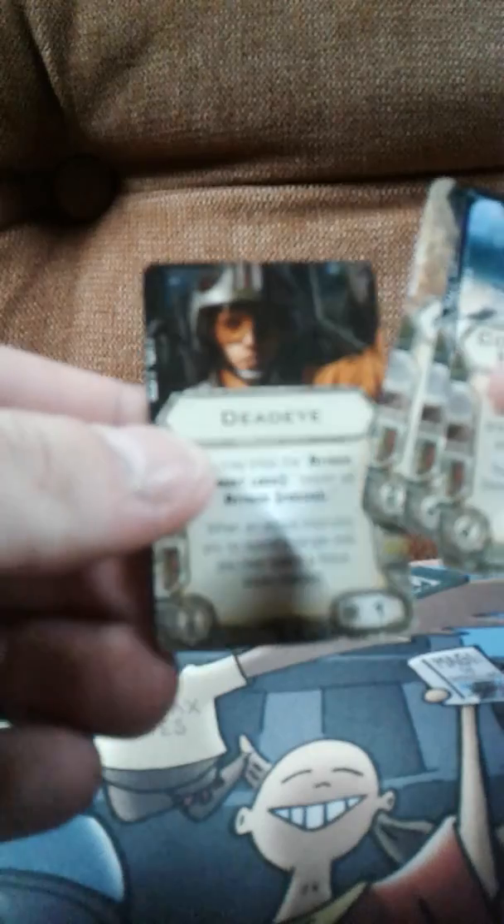Arvel looks like he could be a lot of fun to play with, and Tycho looks like he could be a lot of fun as well. For the upgrades we got Concussion Missile, Cluster — another Cluster, yay — Homing, Push the Limit, and Dead Eye. Dead Eye actually I heard was an expensive card back in the day. And that's the little build.